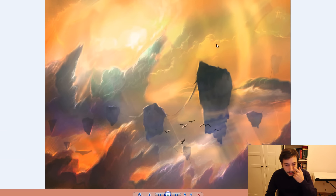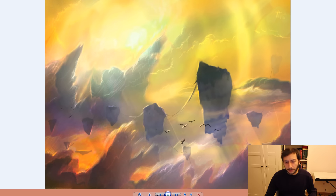He also sent me an updated version of the Cloud Planet with a slightly warmer color scheme. You can see the difference here — it looks better this way. He also changed a few details; if I go back and forth you can see them. The art is getting really, really good.